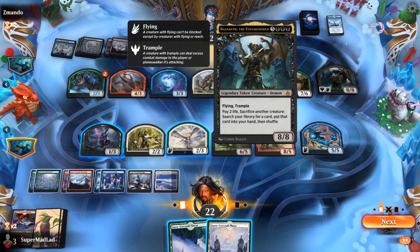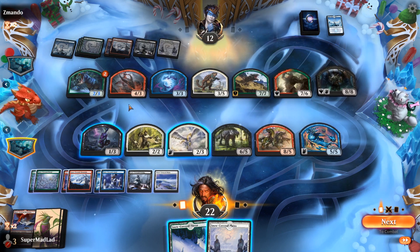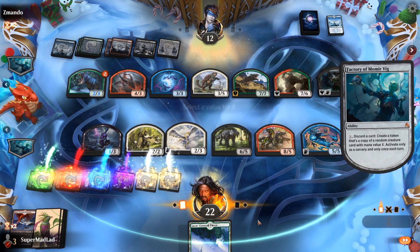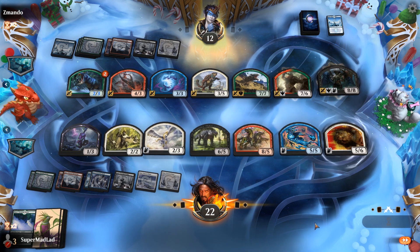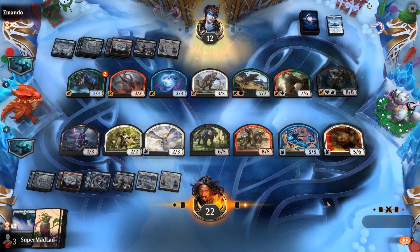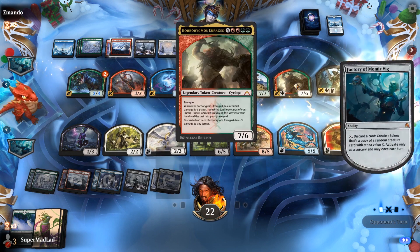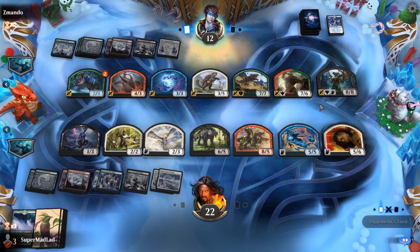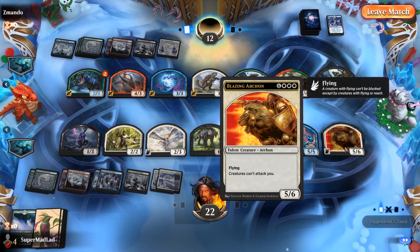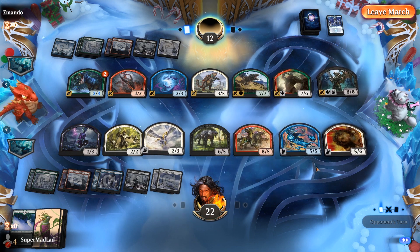They can trade up with Razaketh here, paying two and sacrificing another creature — so some of the creatures that are never going to get in, they can grab a land and draw a card by trading bad creatures off, which is not great for me. Let's take a peek at nine — creatures can't attack you, that's a good one. I'll take that. So I am unable to be attacked; that's going to hold back Barbarygmos for a while. Legend rules there, Razaketh. Short of them getting to nine and getting their own Archon, there's not really much you can do against that card.